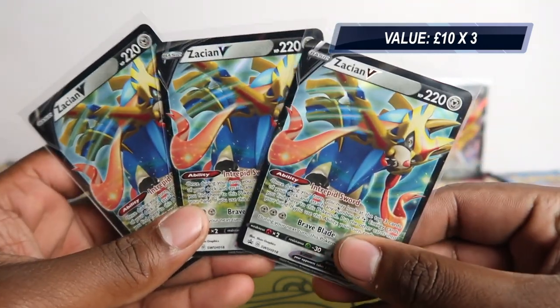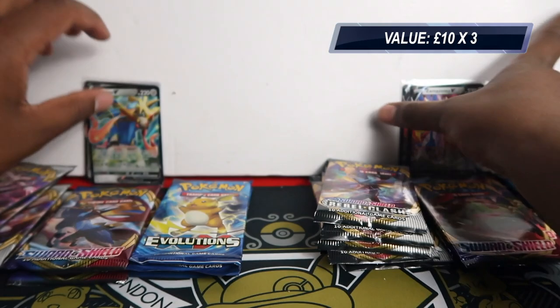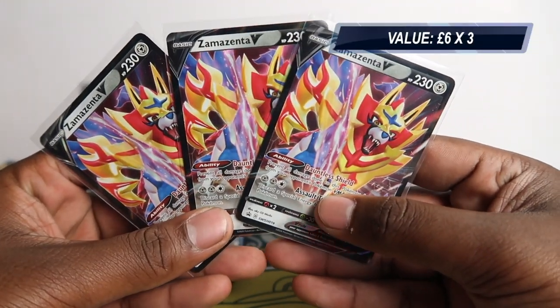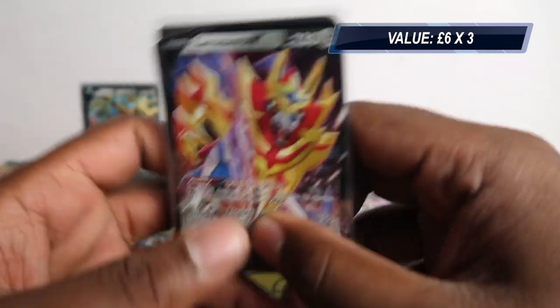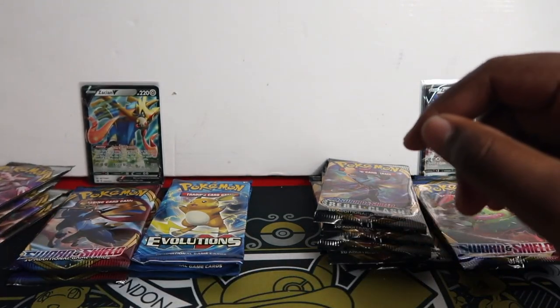I think the Zacian promos are worth more on their own because they're more playable. So here is the Zacian artwork - we've got three of those. And then Zamazenta - three of those. So if you buy a case like the box I showed you earlier, you get six tins, three of each. Really cool Zamazenta artwork here.